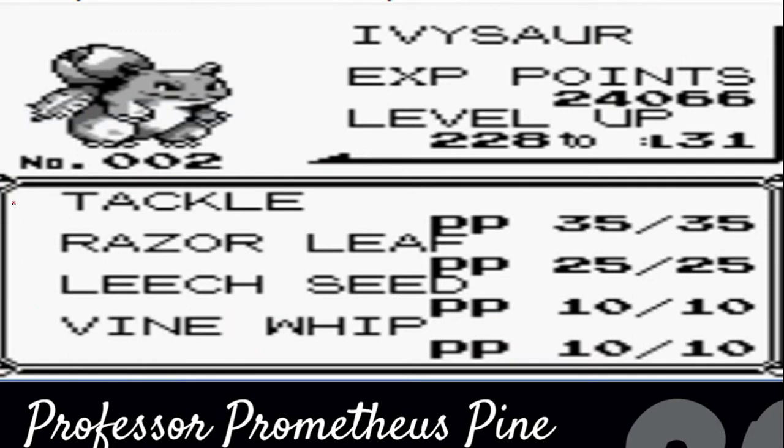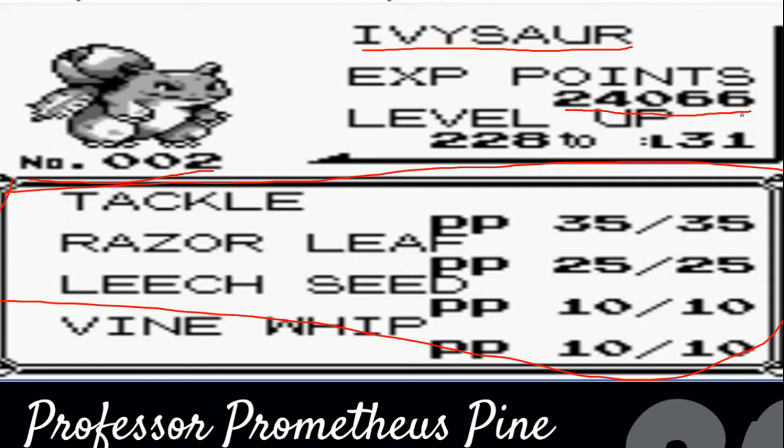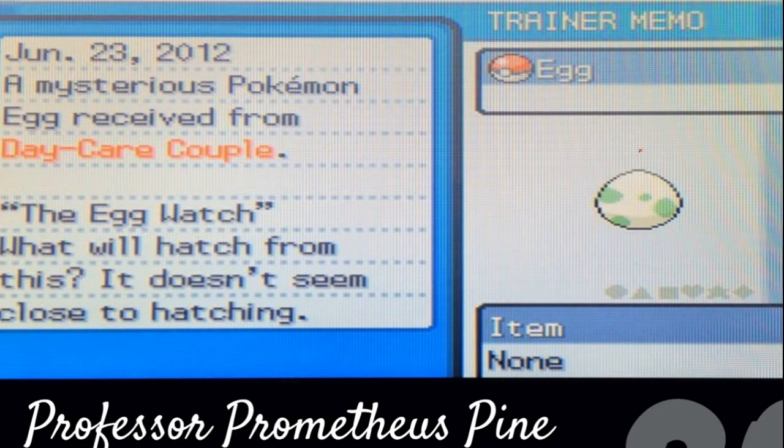Now, this is the other screen — your moves, levels, and things. So you can see your name up here again, your dex number, your box of moves. You have your current experience points, and how many you need to get to your next level.